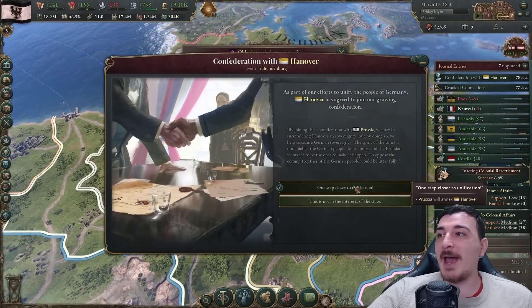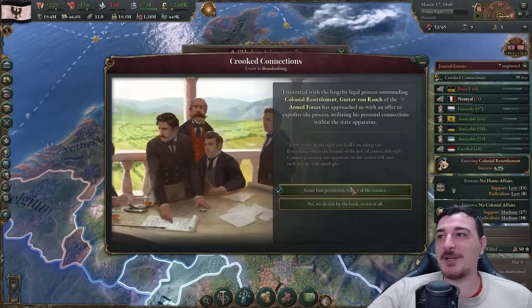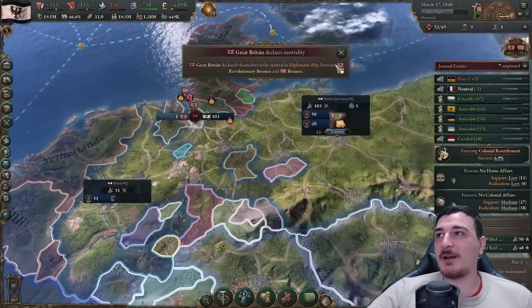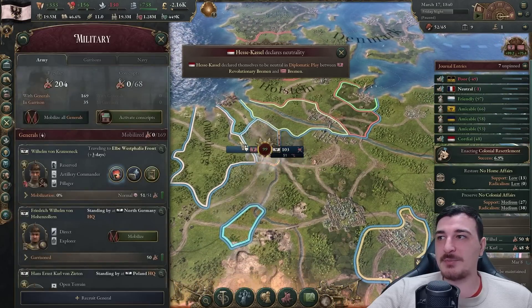We actually got Hanover in a confederation, massively improving our country size. Now let's deal with the rebels in Bremen.